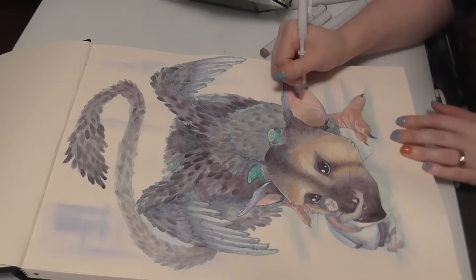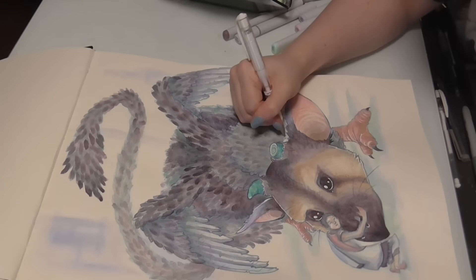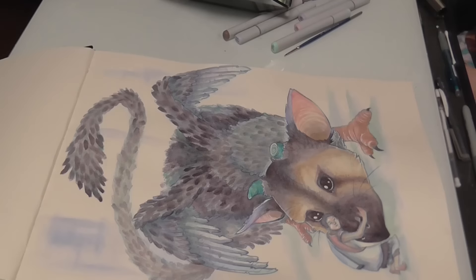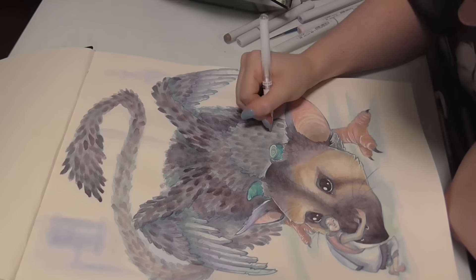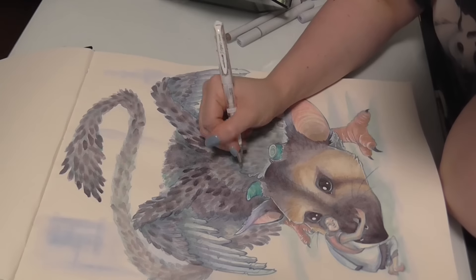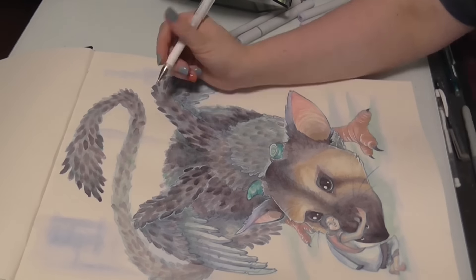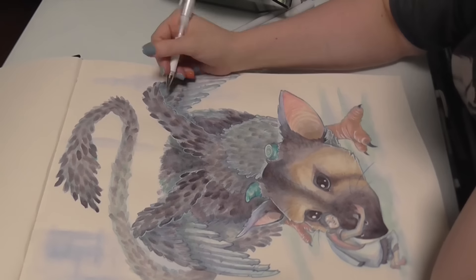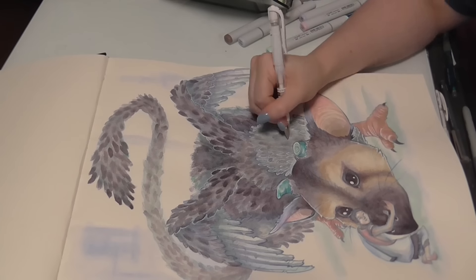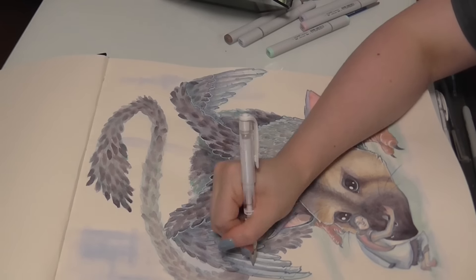Back to the artwork — I've just added some white gel ink, and I've discovered over the years that if you add water to the gel ink you can actually turn it into a paint. So that's what I'm doing here: I've added a little bit of gel ink but it's a little too harsh, so I'm adding some water to thin it out and make it pop a little less.